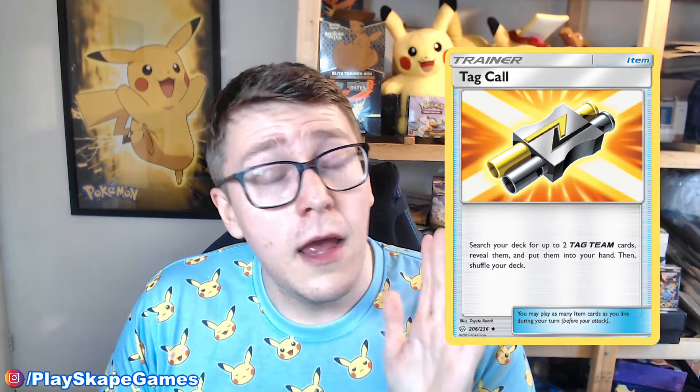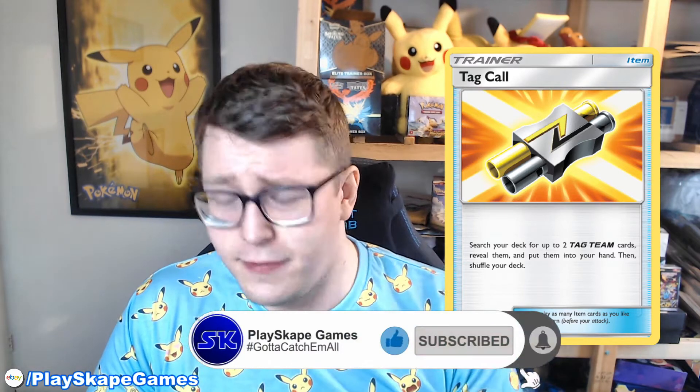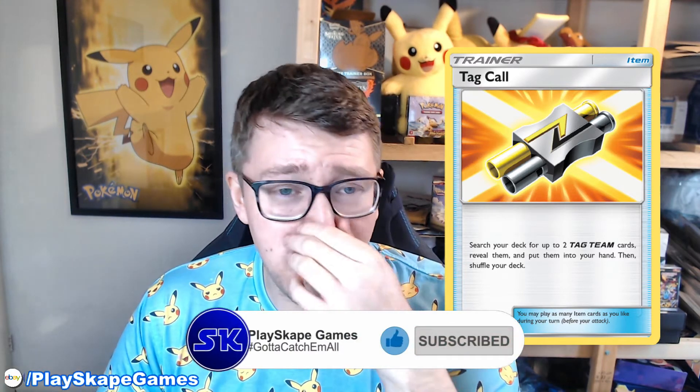Number 8 is Tag Call. This might be a surprise inclusion because it hasn't seen as much play as it used to, but Tag Call really made a whole bunch of archetypes a lot more consistent. I could have put some tag team supporters like Mallow and Lana or Guzma and Hala in this top 10, but having Tag Call gave you access to all of those supporters at any point in your deck — it was like having a Tapu Lele but it didn't take up a bench space. You could also use it to grab Reshiram and Charizard in Green's Charizard, or some versions of Mewtwo and Mew GX decks used Tag Call. It was a very awesome flexible card, and with Rapid Strike Octillery being a Stage 1 that needs to be on your bench, Tag Call being able to access so many different tag team cards was really awesome.